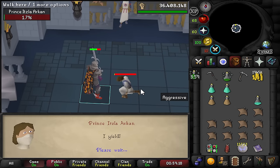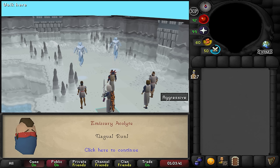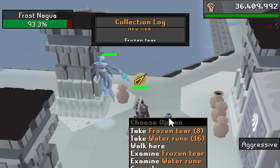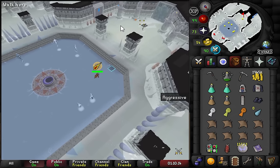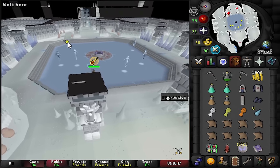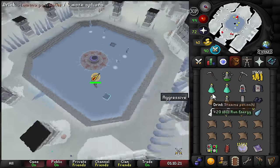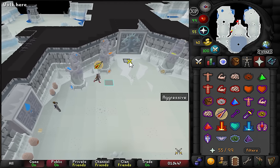He's down — that should be the last challenge. These mobs apparently drop a new crush weapon, which would be great since my best is currently a rune mace. We just got a frozen tear — not sure what it does yet. Wait — these drop prayer potions! There's a prayer potion on the floor, which is huge for the Varlamore Hardcore Iron Man.